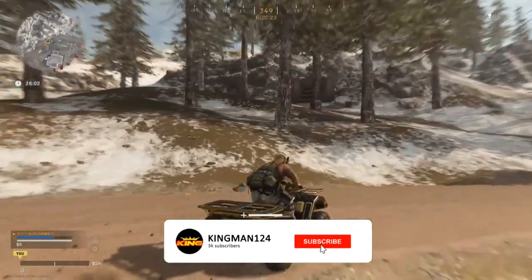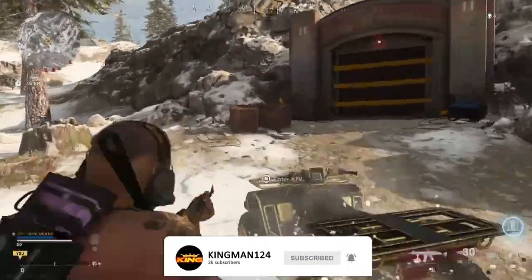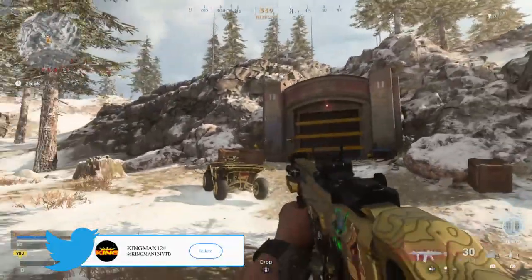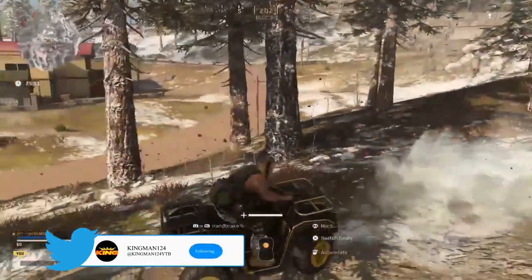What's going on guys, it's Qman, welcome back to the channel. Simple shards are getting Bunker 11 completely solo with an ATV. You can either do this on the front of the ATV on the left side, the right side, or the back of the ATV on the left side or the right side.